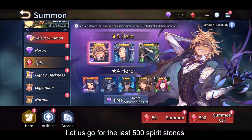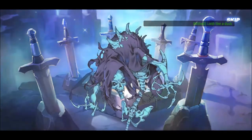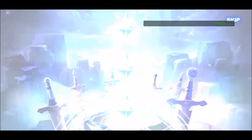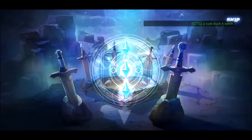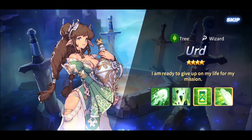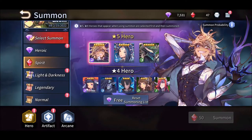Let us go for the last 500 spirit stone. Hopefully something good from here. I'm not really expecting anything but give me a 5-star and I'll be happy. Nothing. Bigfoot - got a red one. So many skill ups. Nothing - it seems my luck is out. Just a 4-star, give me another lantern. Another 4-star. I just got one 4-star from here. I'm just going to reset the list later.